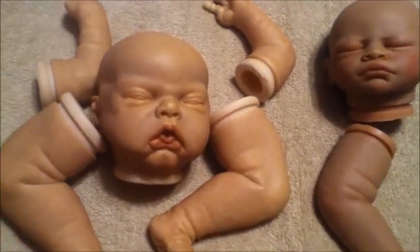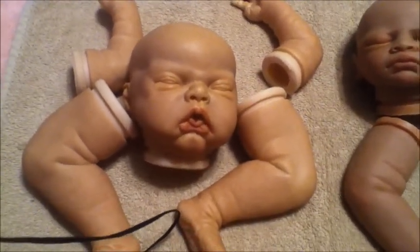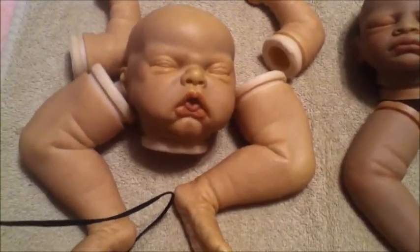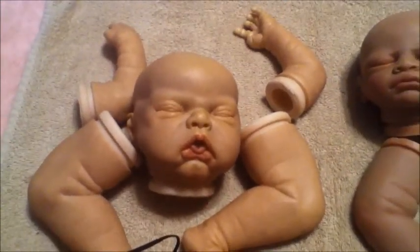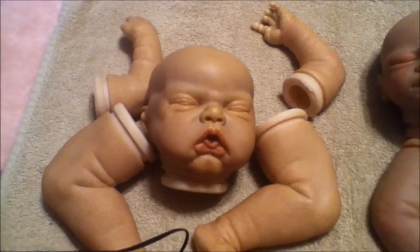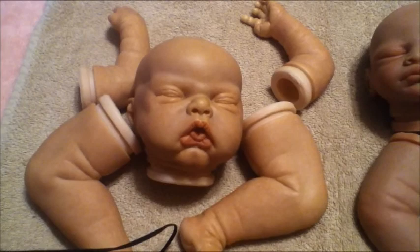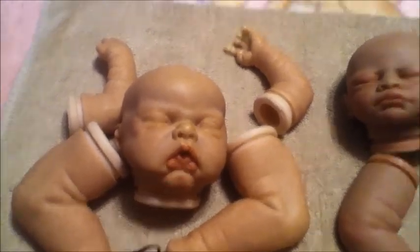Now, I'm going to move on to — I think her name's Aisha. And if you can remember on my last video, she was the orange kit that I got from Bountiful Baby with just a lot of orange. Every part was orange. And this is where I'm at right now. I still have a lot of work to do to get it to the color that I want, but for right now, I think it's really come a long way.